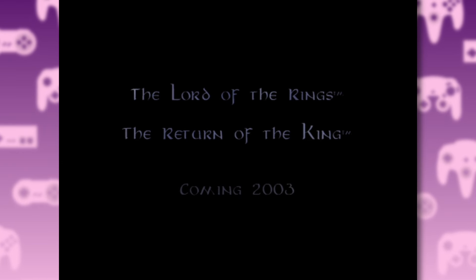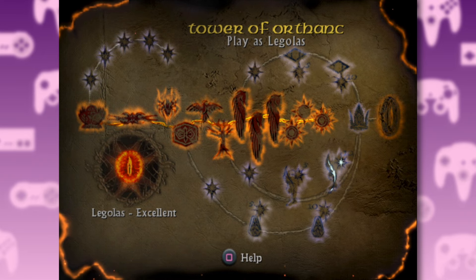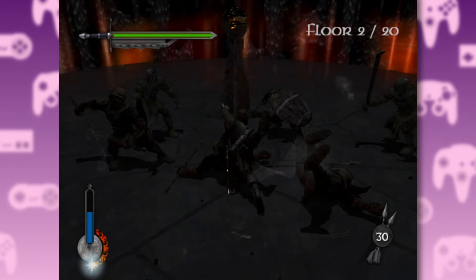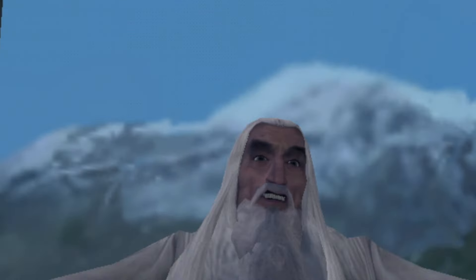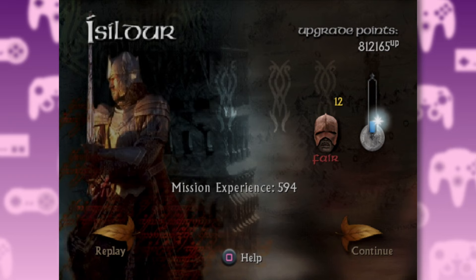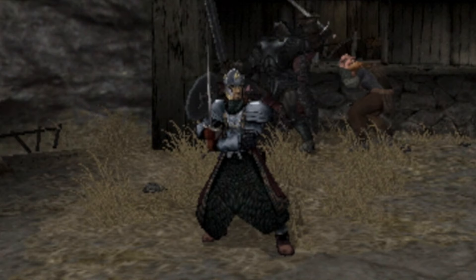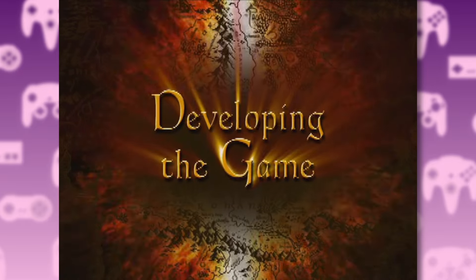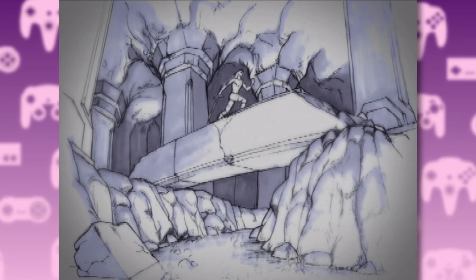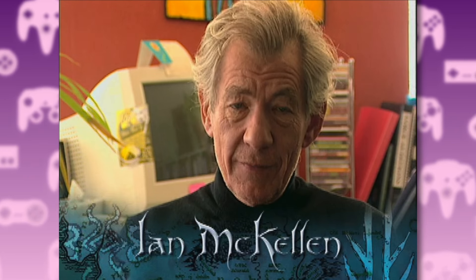Gandalf turns up and saves the day, and you get a tease for the next game. The Two Towers is a short game, but it's filled with extras. For example, you can unlock Saruman's Tower and fight up 20 levels, eventually chasing the White Wizard all the way to the top. As a reward, you unlock Isildur, who you can use to play through the campaign levels. In addition, you get interviews with Peter Jackson and the actors, making-of content for both the game and the movie, still images, concept art, and more. They also use the movie actors' voices for a lot of the in-game characters.